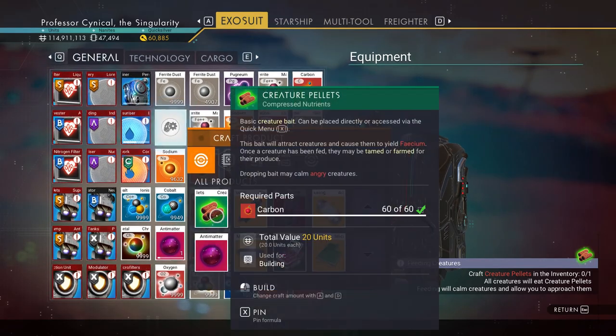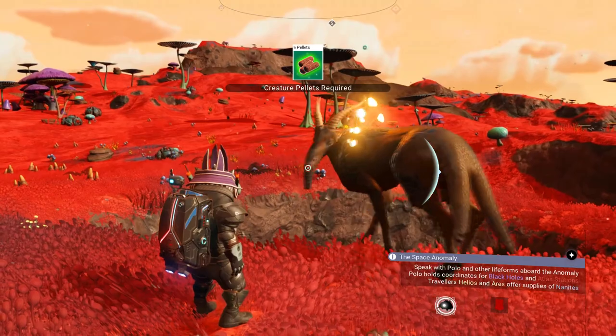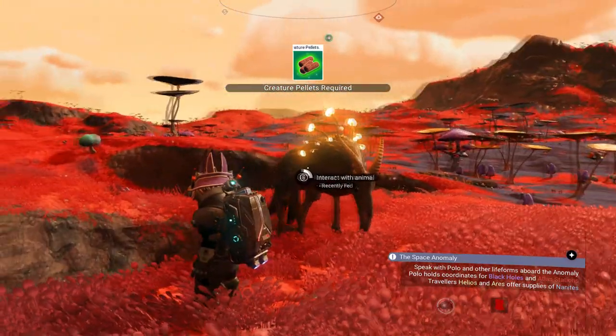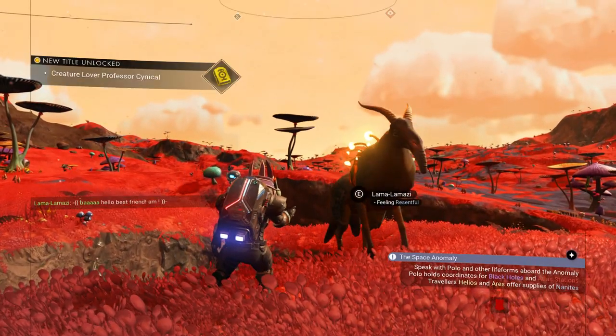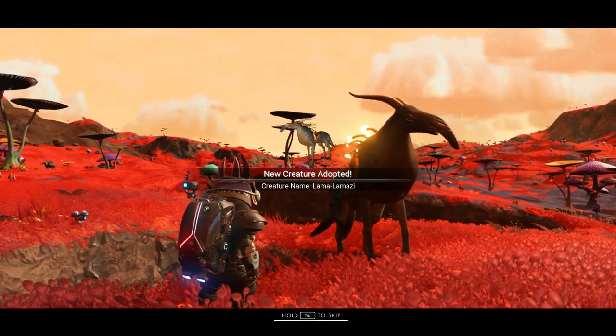So in order to get your first pet, you're going to need some creature pellets. I've got seven, but you really only need one. First thing you want to do is find yourself an animal that you wish to tame and then go ahead and feed it. Once it feeds, you'll have an option to adopt it — for me it's just by pressing the one key on Xbox; it will be different on PlayStation.